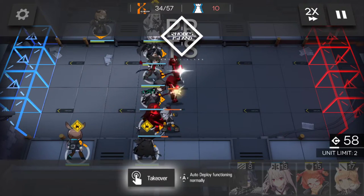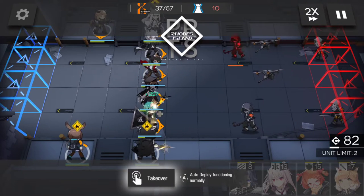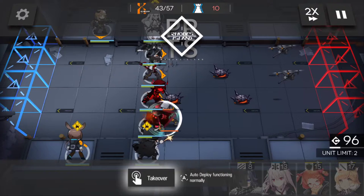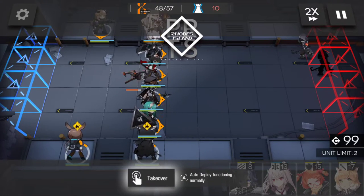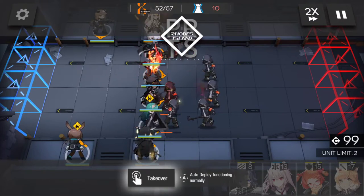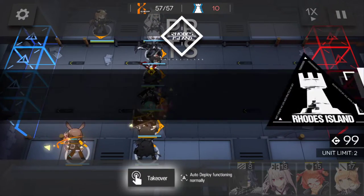I've got Platinum up there in a corner — she targets aerial units first. So make sure that you have at least one character doing that because Amiya won't necessarily target aerial units first — she'll target whatever. Platinum will literally switch from a ground unit to an aerial unit if an aerial unit comes within her range while she's attacking a ground unit. She'll switch. Amiya won't — Amiya will wait until she burns that ground unit down before she switches, and unfortunately that might give enough time for the aerial unit to slip through the cracks.